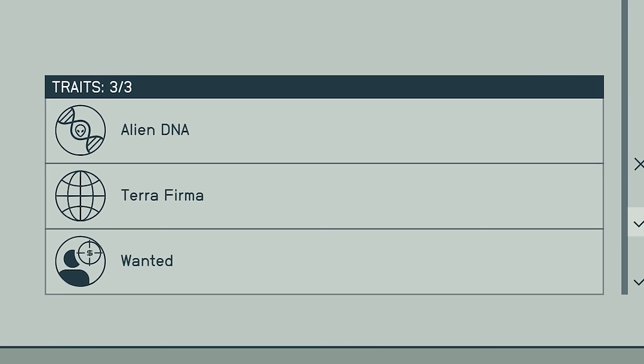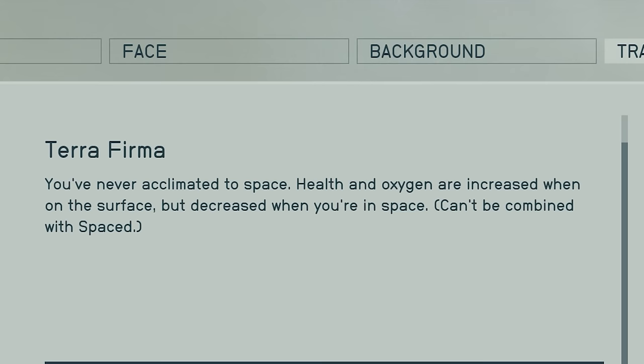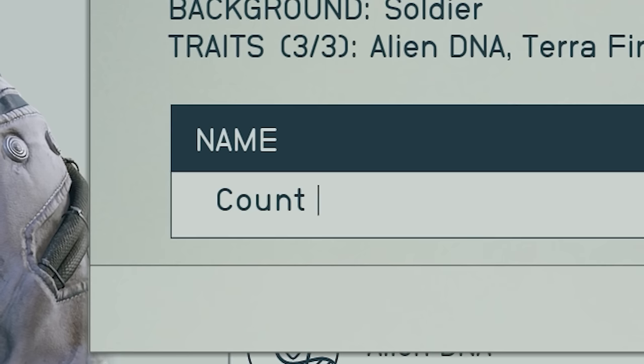We'll also pick up Terra Firma because we're just going to be punching people on the land. So who's going to be our hero today? It's going to be none other than Count Fisto — hopefully the greatest warrior Starfield has ever seen.